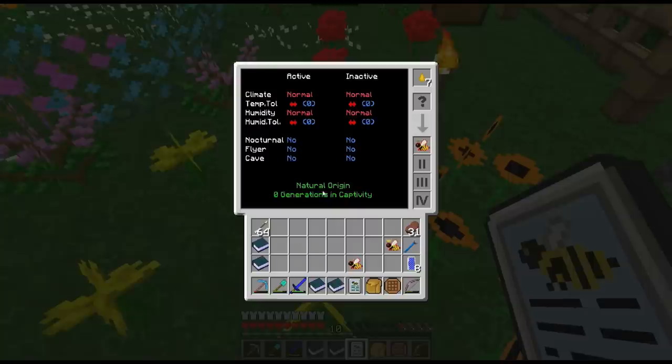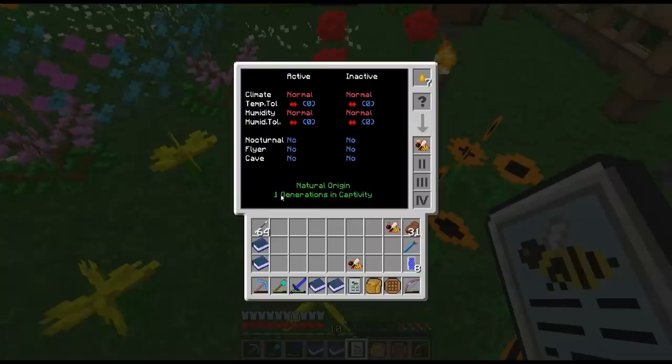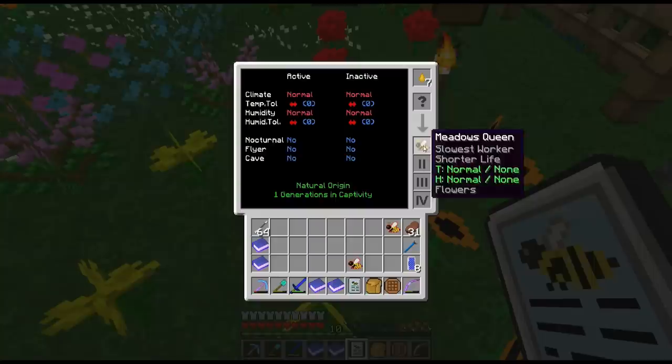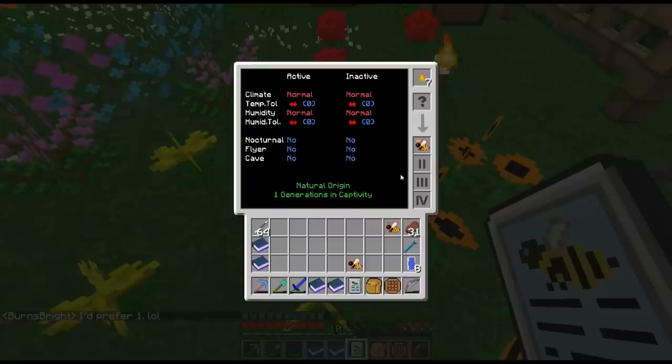This is a natural origin, zero generation captivity - this bee is straight from a hive. If I take out our queen, you can now see she's from nature and at one generation in captivity. The natural origin means we got it from a hive. There is the ability to put a swarmer later on in your alvearies to artificially produce more hives nearby - those will not be natural. As you start to mutate, you're also not going to get the natural designation.